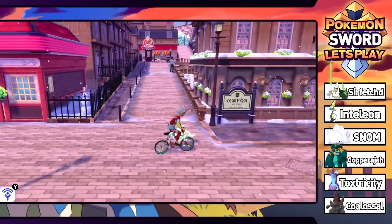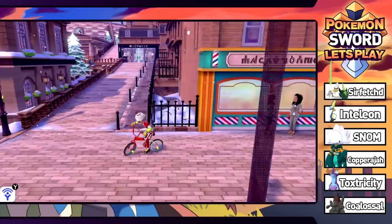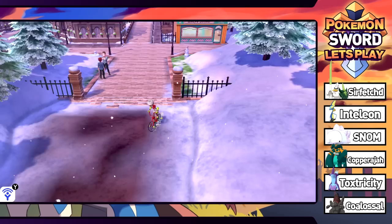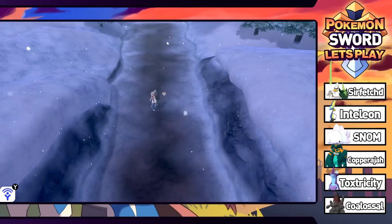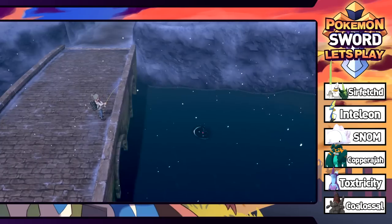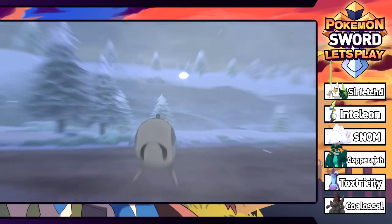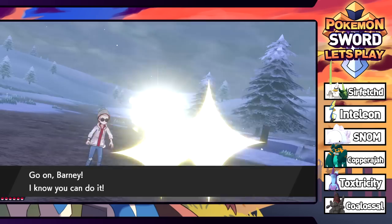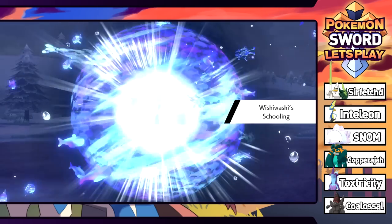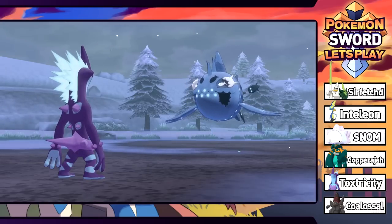Time to hop on the bicycle. Route 9 is looking chilly — a nice little bridge and there's a fishing spot. The one Water Pokémon I haven't gotten yet is that barracuda thing. I try fishing — nope, it's a Wishiwashi! Dang. It's cool to see Wishiwashi back in the game with its interesting Schooling ability. It's level 38, but we're going to run.